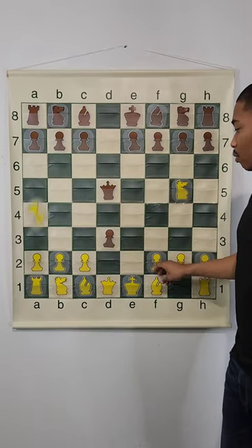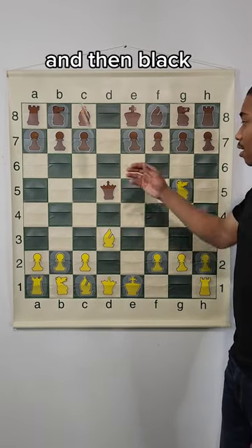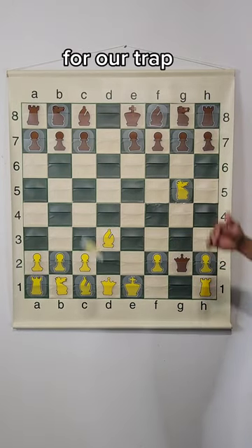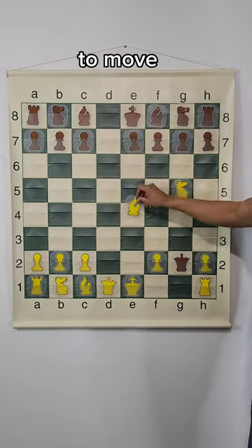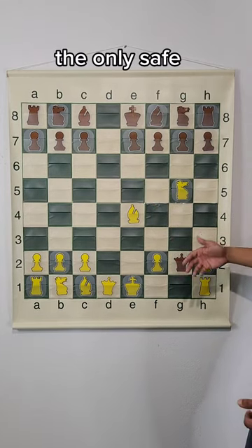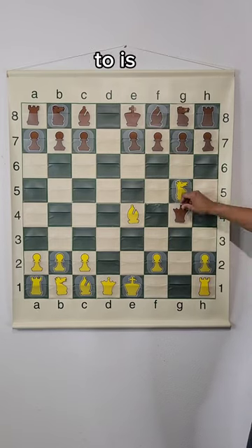If pawn takes on d3, bishop takes on d3, and then black tries to capture the pawn on g2 — this falls for our trap, because we have the move bishop to e4. With bishop to e4 attacking the queen, the only safe square to go to is queen to g4.